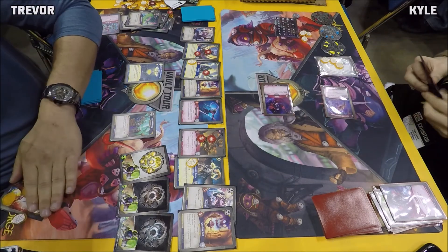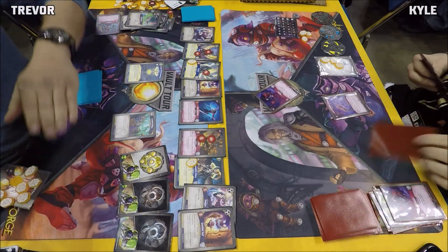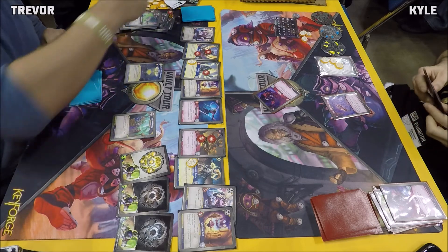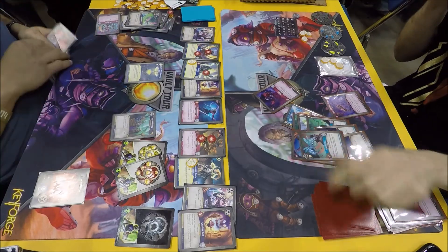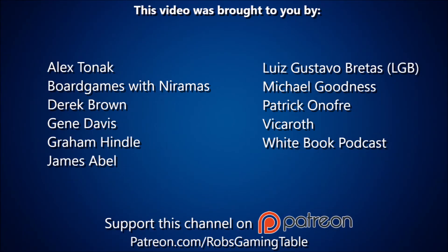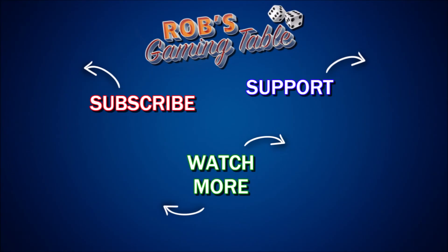Kyle goes Dis, drops another Toxin, and makes Trevor pay the full nine to forge his second key. Kyle just ends it there — he didn't have it. Look at all those Logos cards in hand with Restring Gunsus on the board saying no Logos. He might have been able to hit the Restring Gunsus, maybe it was beside the Shadow Self — hard to remember.